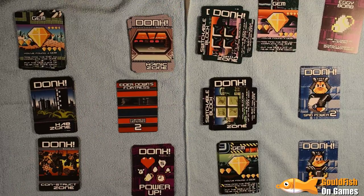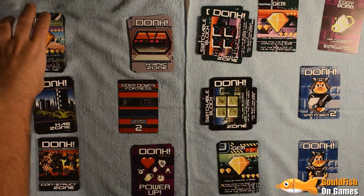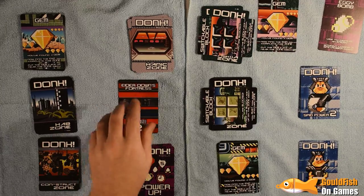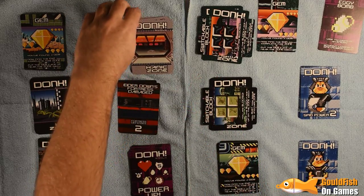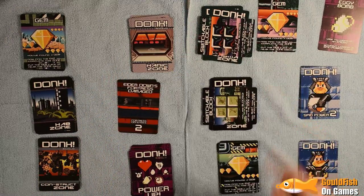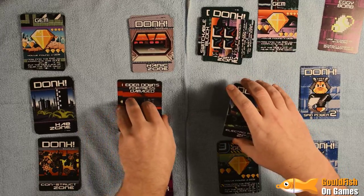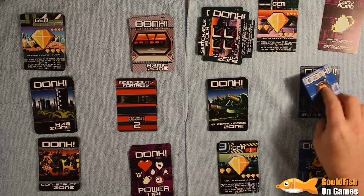I think we can attack Elderdown's fortress because my spin power is equal to the fortress defense. So I'm going to assume we've been able to defeat the fortress defense and get it damaged. Now we return to one of these zones. It's really difficult to make sure you have three health and three spin power at the end of a level — you're not quite sure when you're going to be hitting the end.